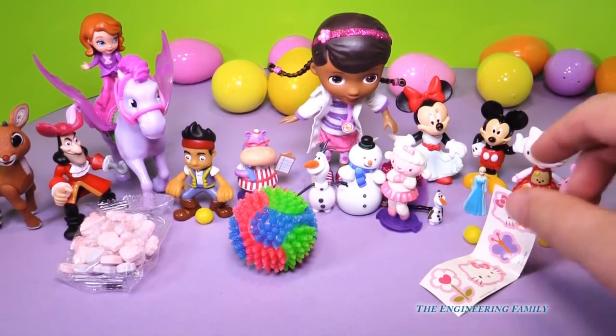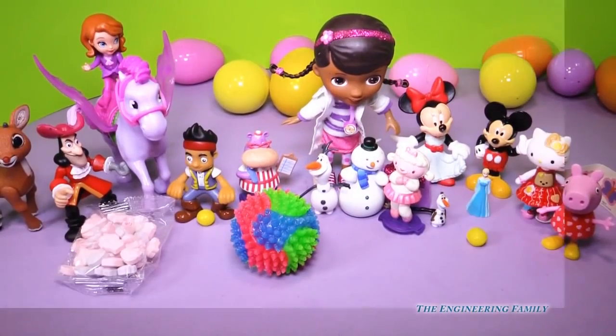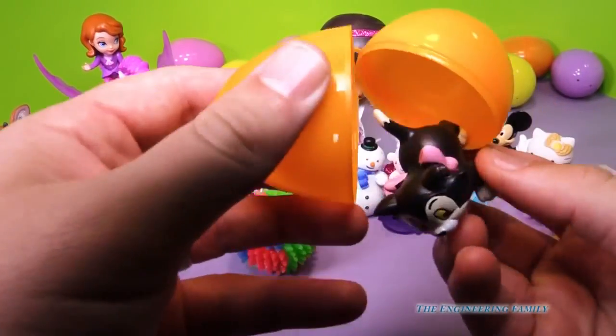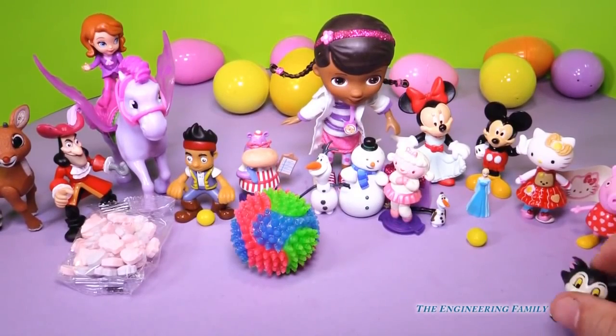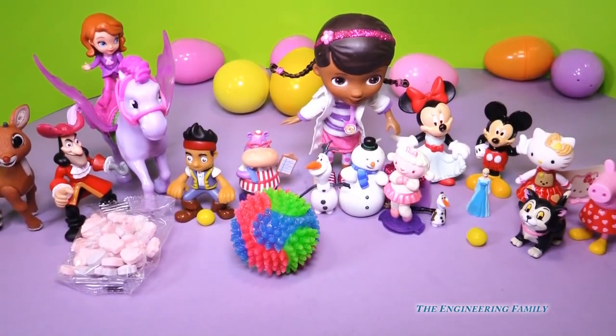Well, we'll put Peppa right there. Because we like Peppa, don't we? Yeah, I watch it all the time. I'm glad we found Peppa. And we're going to open this orange egg right here. Figaro! Hey Figaro, why don't you meet Hello Kitty? I bet you two are going to be great friends, because you're both kitties. Figaro doesn't have a dress like Hello Kitty because Figaro's a boy and Hello Kitty's a girl.